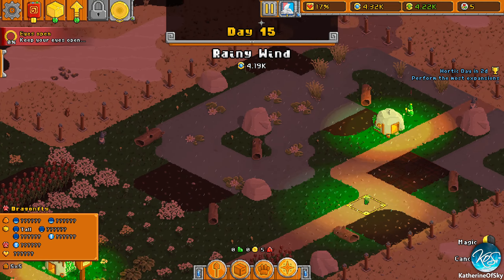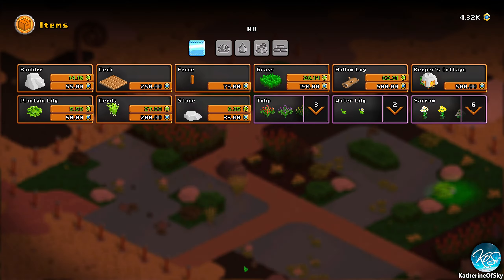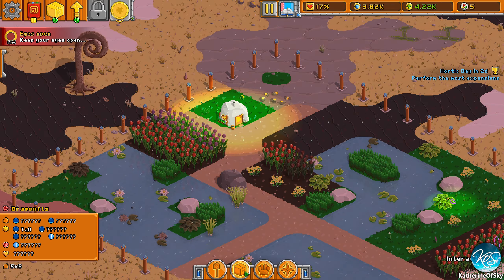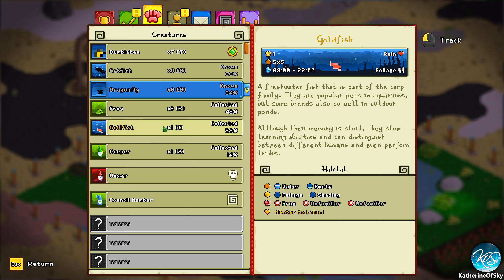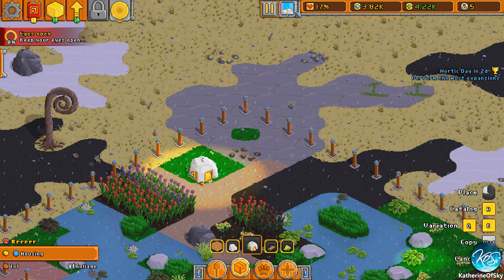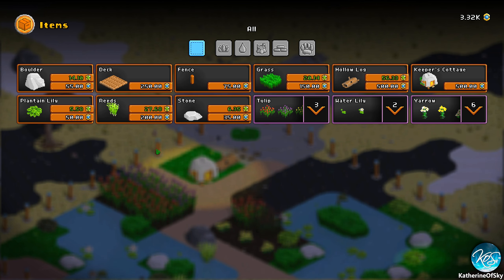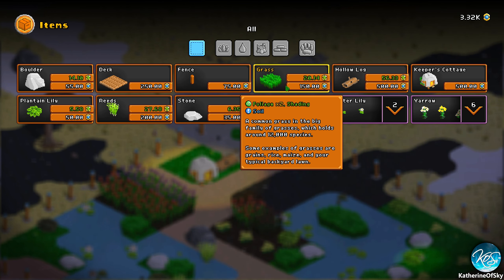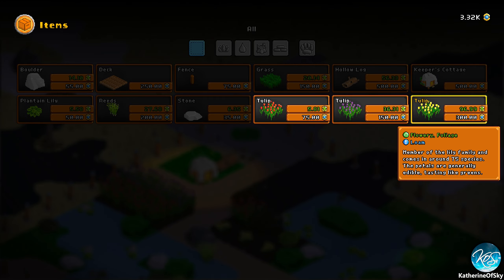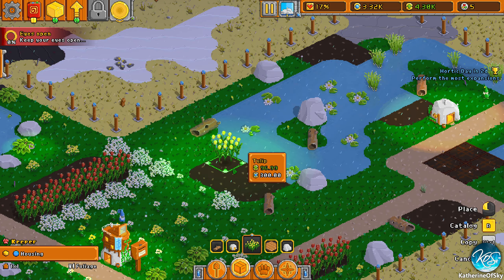We definitely need a keeper out here. Let's buy a Keeper's House — still 500, which is nice. Council member housing — they don't really care about type I guess. Let's put in a hollow log over here. Maybe they don't rise in price — maybe I'm misremembering. Let's see tulips — we haven't put down any of these yet. Okay, that looks like a garden but it's not quite.